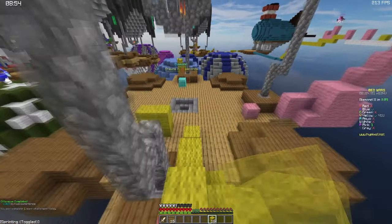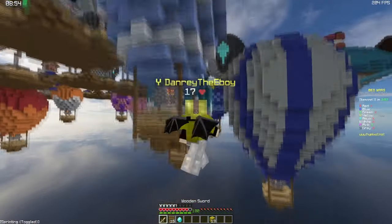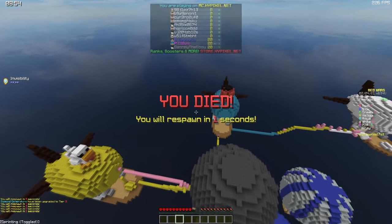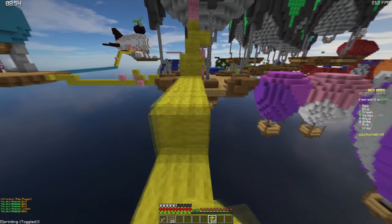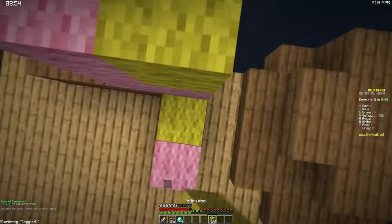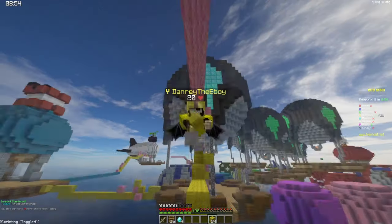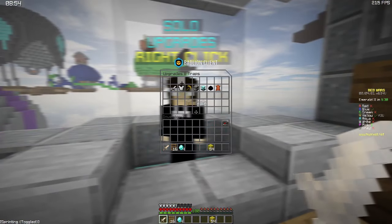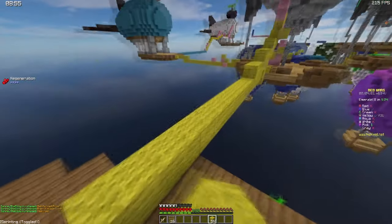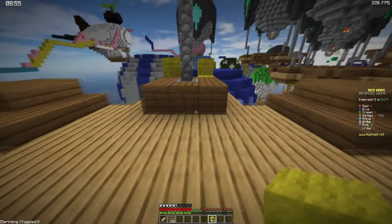Yeah, I think I can outrun him — or maybe not. Especially if blue fireballs me. Why blue? There's no reason to do that. He has obby because we've been fighting and spending all this time. Okay, he's actually walking away — which is good and bad for me because my bed stays alive. It would most likely die if I fought him because he has shears and I would just probably lose the bed for no reason. My commentary is amazing.